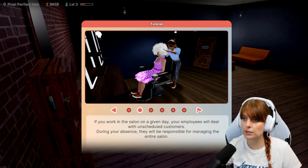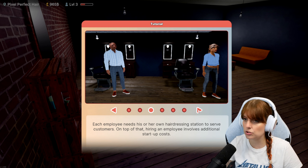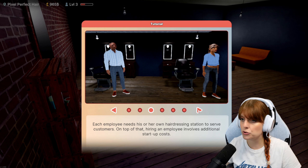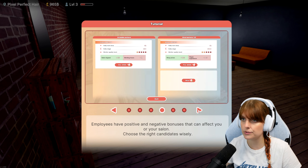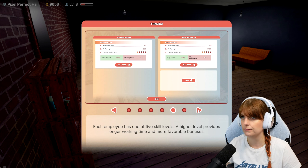If you work in the salon on a given day, your employees will deal with unscheduled customers. During your absence, they will be responsible for managing the entire salon - so this is obviously useful if we start building franchises and different salons. Each employee needs their own hairdressing station to serve their customers. Employees have positive and negative bonuses that can affect you or your salon, so choose the right candidates wisely. Each employee has one of five skill levels - a higher level provides longer working time and more favorable bonuses.